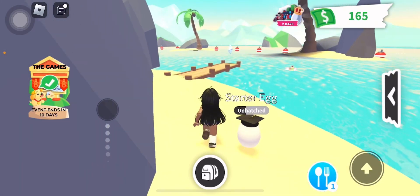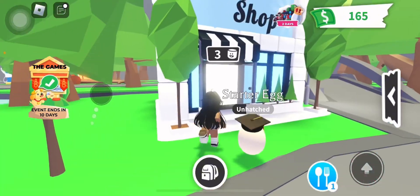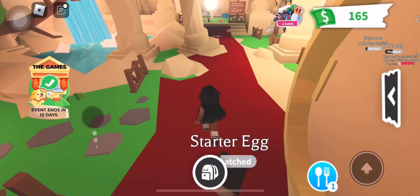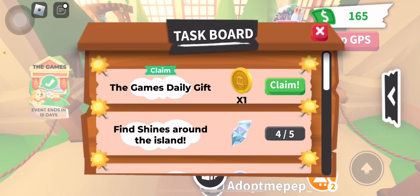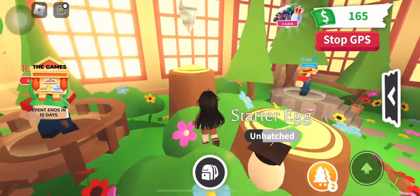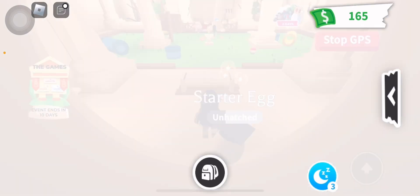So here it is right here. Then you're just going to keep going straight, and when you see this vault you're right there. And then there should be one right here — and there you go, we got all of the shines, and that's how you get shines.